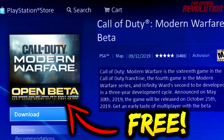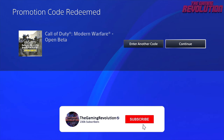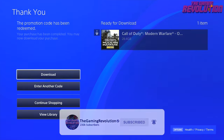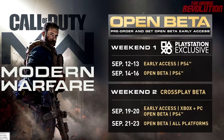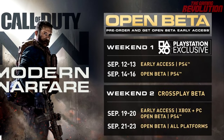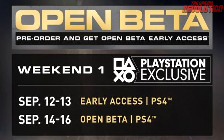Luckily enough, I managed to download the Modern Warfare beta before Activision actually deleted it off of the PlayStation Store, because the listing accidentally went live early. The Modern Warfare beta is scheduled to go live on September the 12th for PlayStation 4 only. However, the 12th and 13th of September during the beta will only be available for people who have pre-ordered the game or have a beta code.